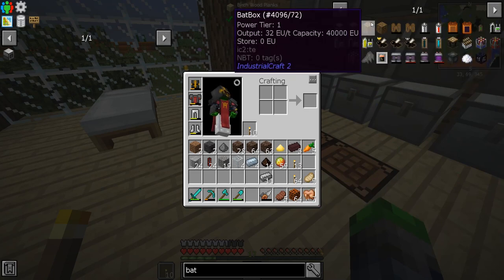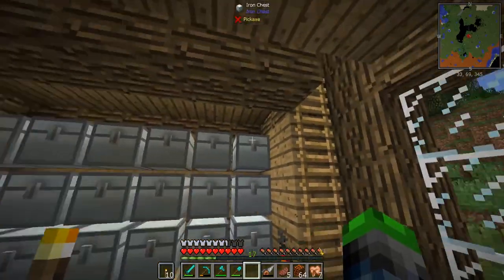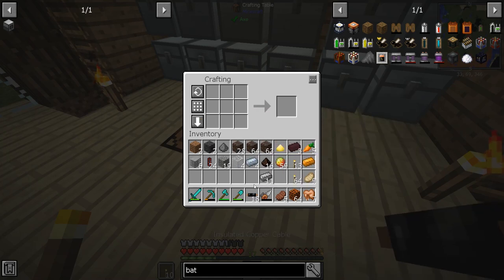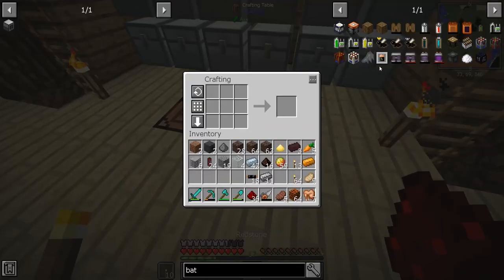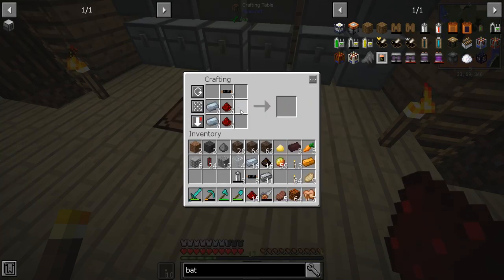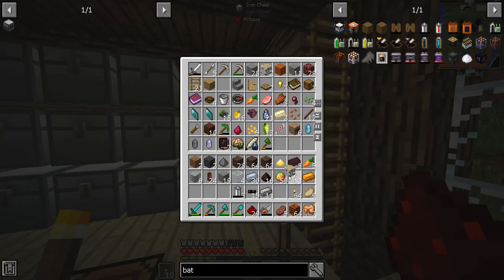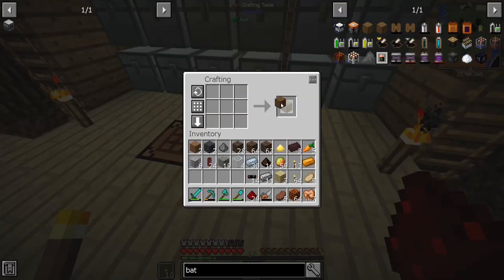This bat box will hold a bunch of EU power. We need a few more RE batteries. We do have plenty of stuff for them — we have enough plastics, got those knocked out. Let's grab as much tin as we can, and redstone. We're gonna need three RE batteries — boom. Get that out of there and we just need wood. Bat box, perfect.